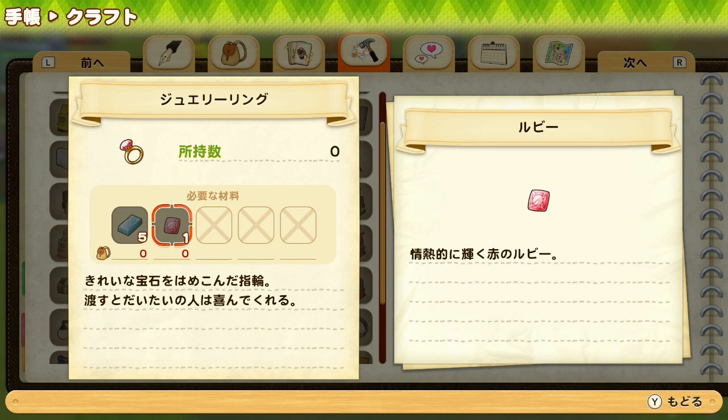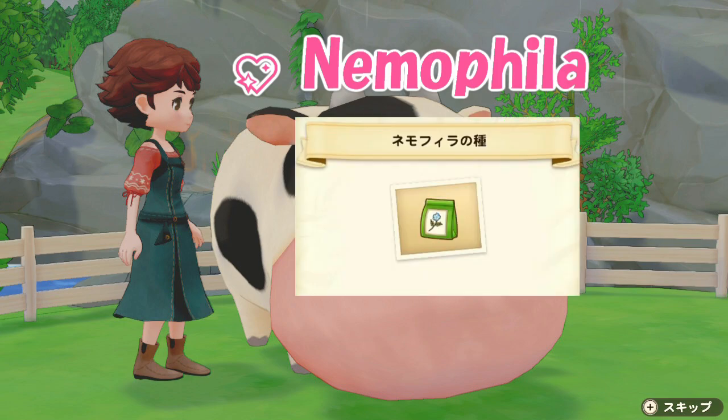My recommendation is to honestly just buy the jewelry ring at the general store instead. It will be sold there right from the start, and yes it will consume a lot of your savings especially in the beginning, so you probably can't buy Bridget a ring every single day. But finding ruby will cost you time, so in the end it is your choice whether to lose money or time.